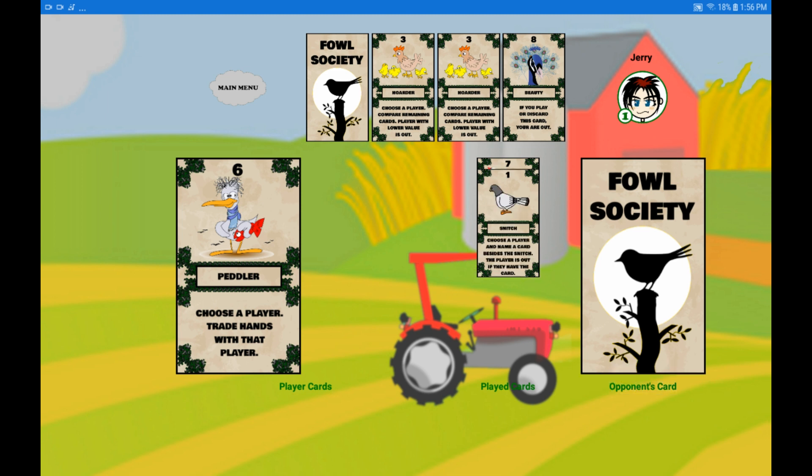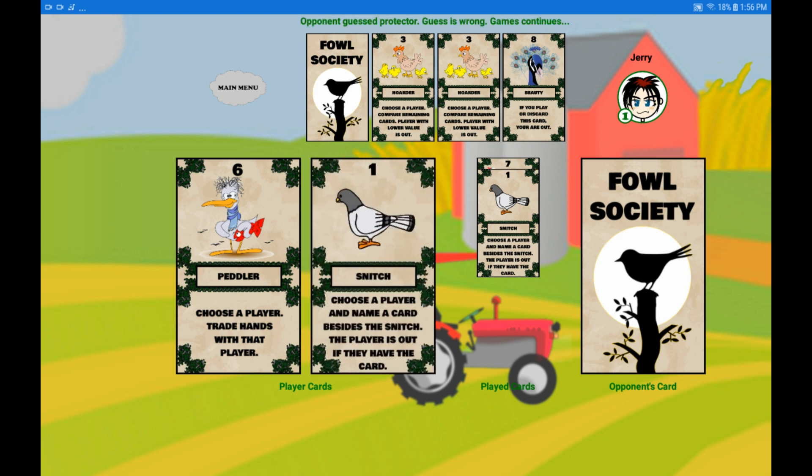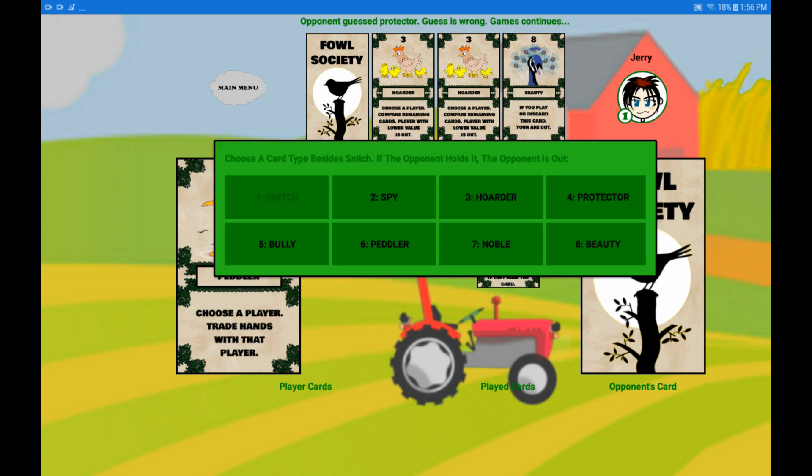The opponent plays a snitch and guesses protector. The guess is wrong, so the player is not eliminated. The player picks up a snitch and decides to play it. The guess is wrong and thus the opponent is not eliminated.